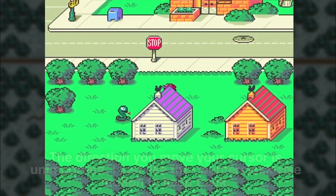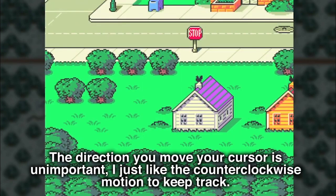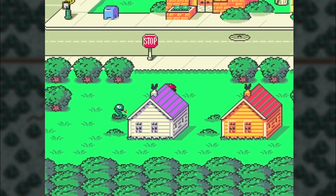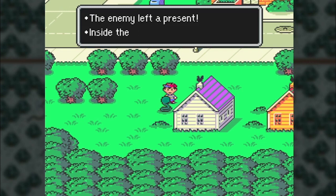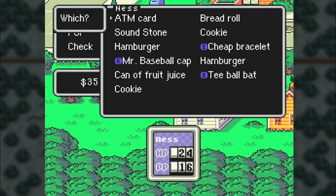So, after moving it one time and bringing down the menu, let's see if we can get it now. Nope. So just reload the state, move it again, save, and keep doing this. And there you go — Cookie! That's like a 3% item drop. That didn't take too much time; that took me like 5 minutes, but I got it.